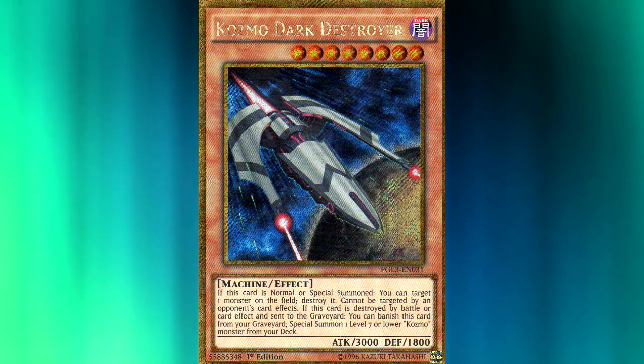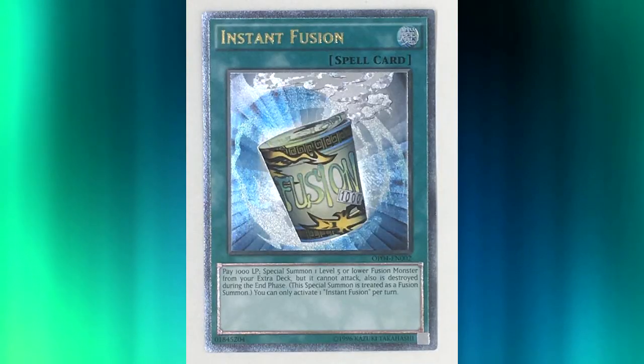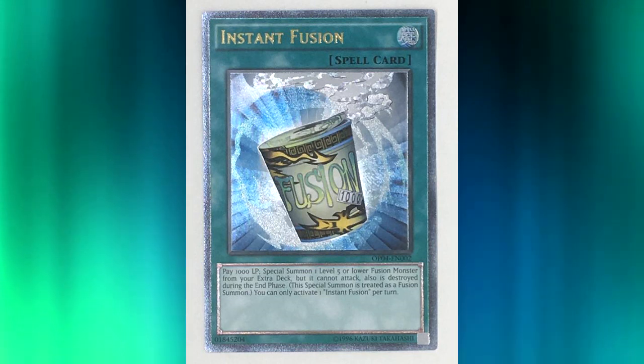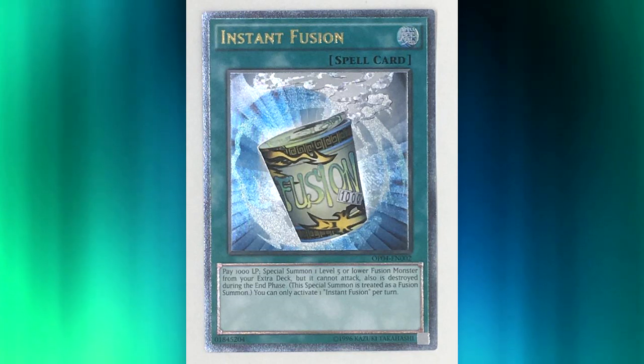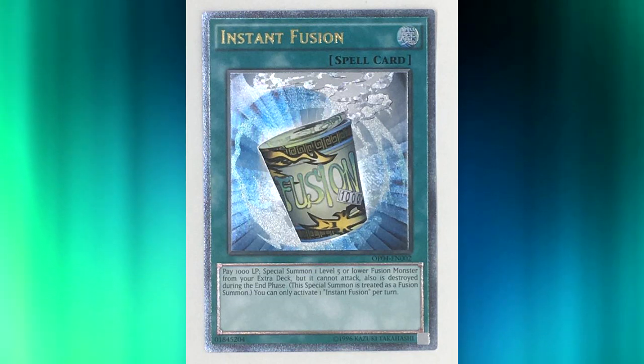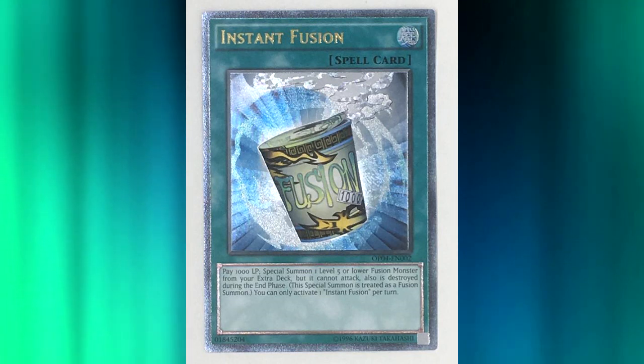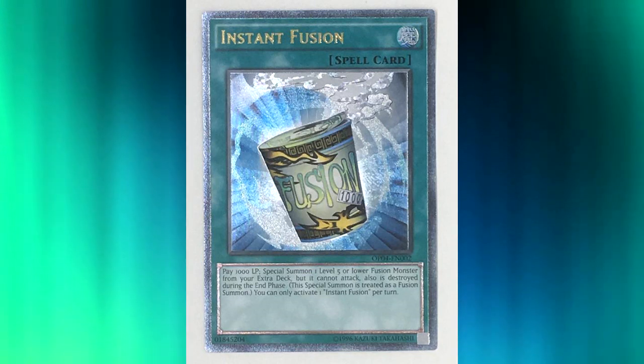Konami obviously knows that people like Ultimate Rares, and I think that's why the Ultimate Rares in OTS packs have all been really killer. Terraforming, Instant Fusion, Utopia — the most recent pack — I thought those were all really cool looking. They're spending the time to make the Ultimate Rares they do print look really good. But now it looks like they're going even further by making all of the Secret, Super, and Ultra Rares have sort of the same look as the old-school Ultimate Rares that people knew and loved.